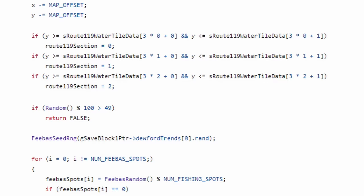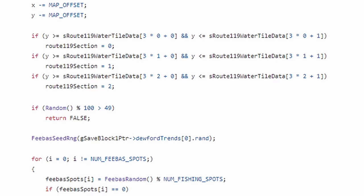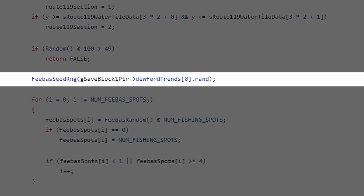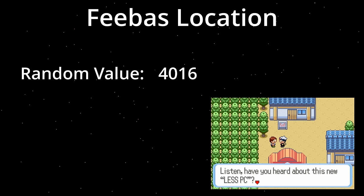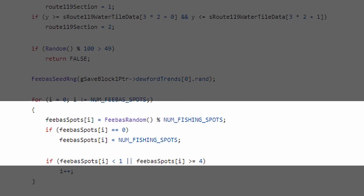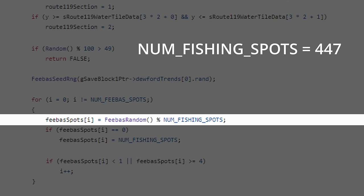After this we do a 50-50 chance to see if the encounter can be a Feebas or not. After this we finally start distributing the Feebas spots, and the first thing we do is seeding the separate RNG dedicated for this. Like mentioned before they are using the random value of the trendy phrase for this, and directly afterwards generates 6 spots where Feebas will be located. They do this by getting a random value from our newly seeded RNG function, modulo the total number of spots to make sure that it falls within our range.